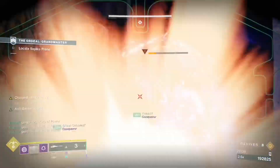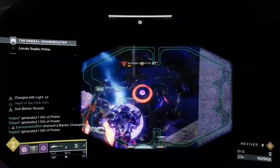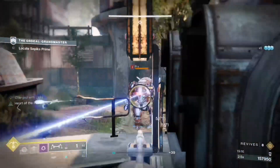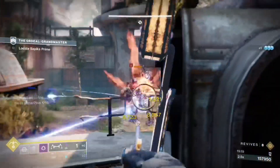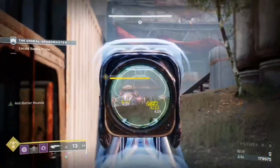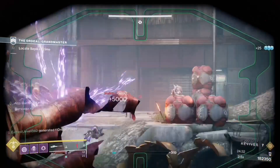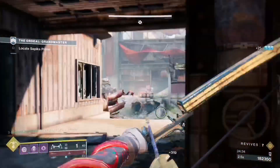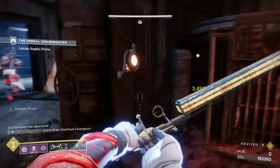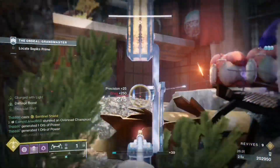For the tank area, this is where your Ursa Titan or your Well Warlock will come into play. Your main targets will be the vandals and the barrier champion. Once the tank spawns you can target the skiffs and then the tank. The Sundering Glare mod helps a lot for killing the tank in this area. There will be quite a lot of champions here, so don't be too aggressive and watch out for vandal snipers. Sometimes the barrier champion can shield the vandals, which can be a problem.